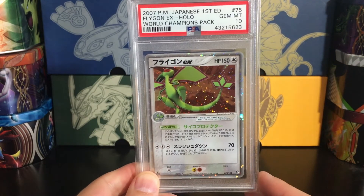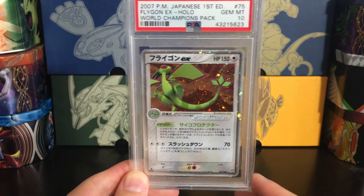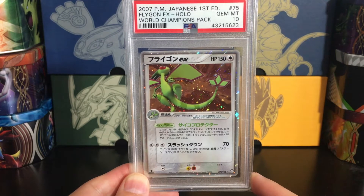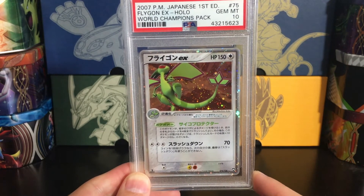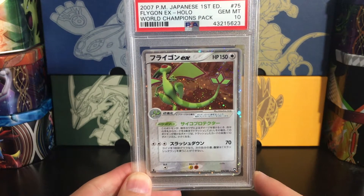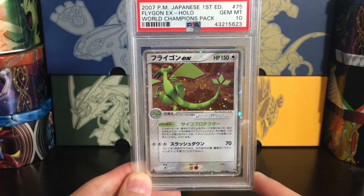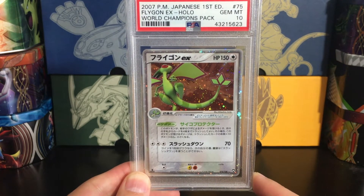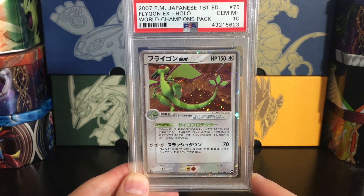Next up, Flygon EX. I do prefer the Legend Maker version of Flygon EX, but you put Flygon on an EX card with some beautiful 3D Mitsuhiro Arita artwork, put in a nice orange background against the green and red of Flygon, and you cannot go wrong. Big fan of this card — it is just a beauty.